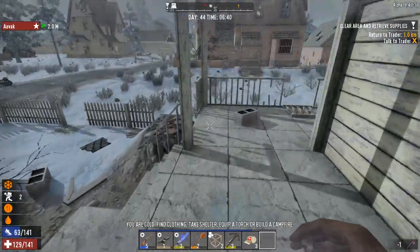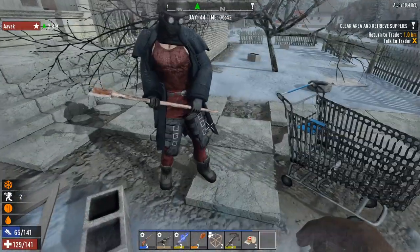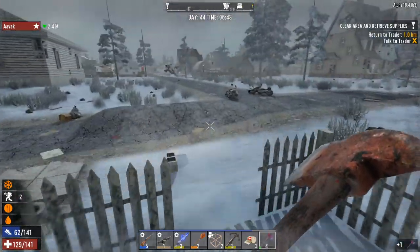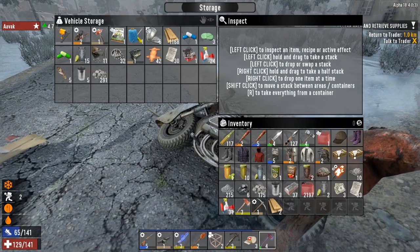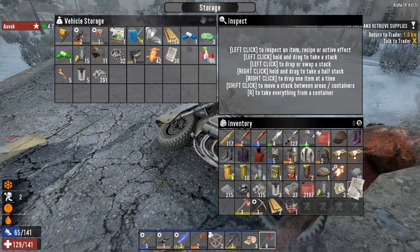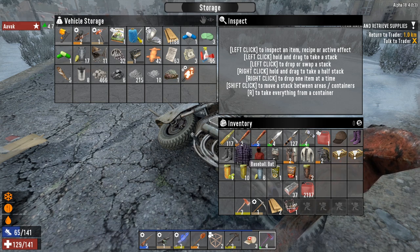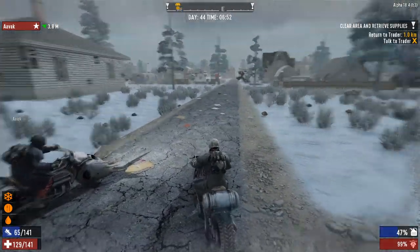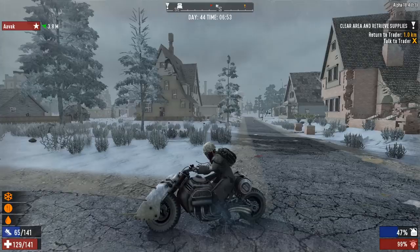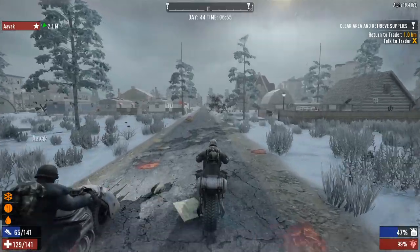There you go — thank you very much indeed. Your axe is pretty beefy! Here you go, thank you. So I've got this repair kit here. There we go. Ready to go. Back to base, and then we can go grab the last quest and the airdrop. What do you think? I reckon. And then we'll go back and hand everything in.